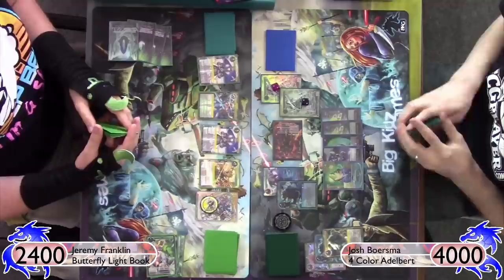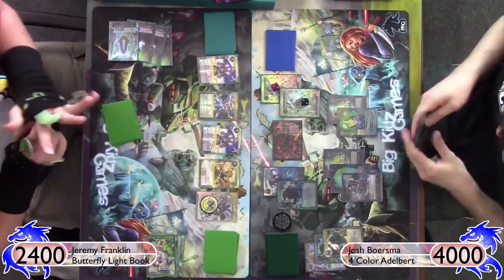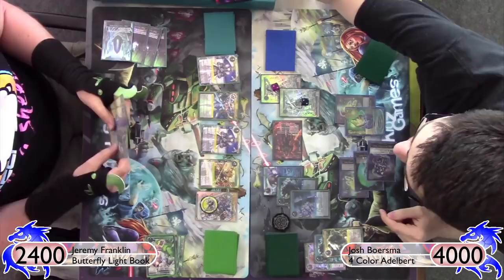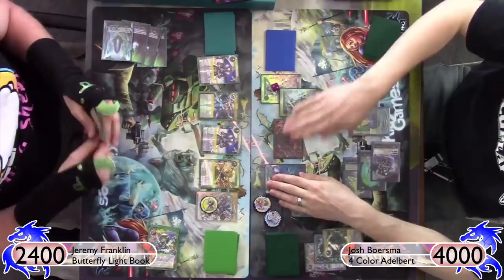In comes the Illusion Wizard. I'm going to be discarding two cards — he doesn't get to draw any because of Zero — but still, that's a lot of free advantage. He got two creatures and ripped two cards out of my hand, all for three will. Pretty good value there.